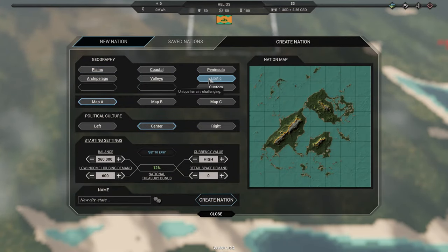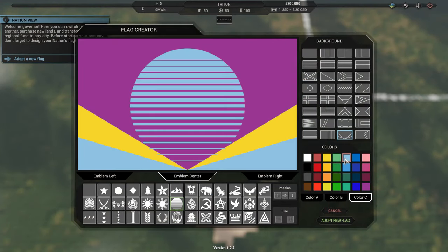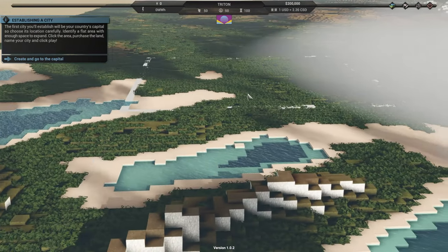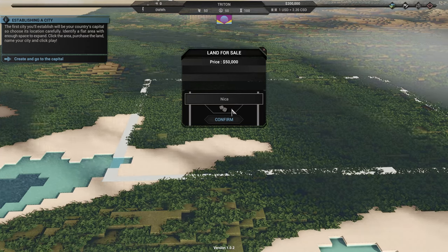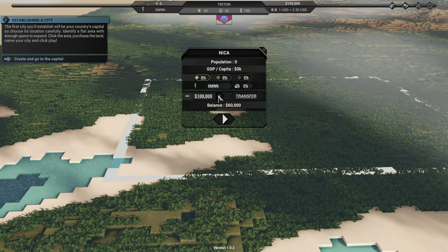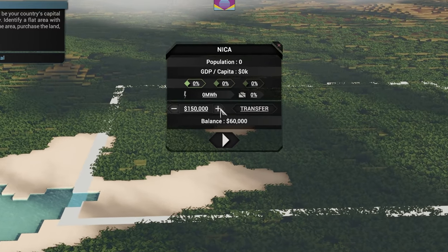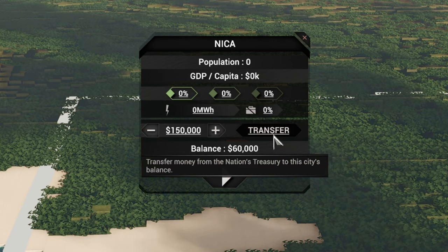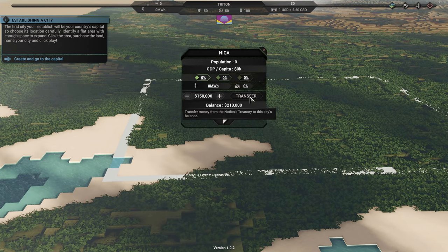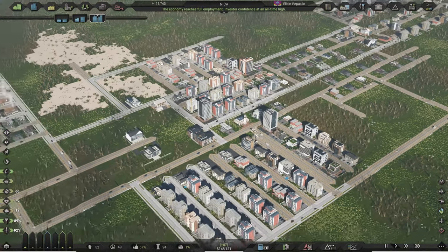After choosing the map type, political culture, the starting settings as well as a name and flag of your new nation, you are presented with a huge map. Feel free to pick any plot of land which does not have too much water or hills on it. A very important thing to do after naming your city is to transfer the entire nation's fund of 150,000 crates into the starting budget of your first city.